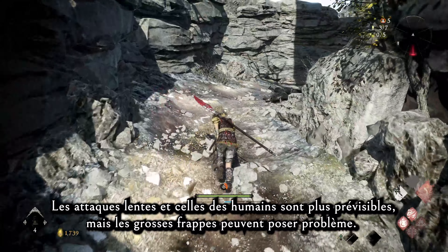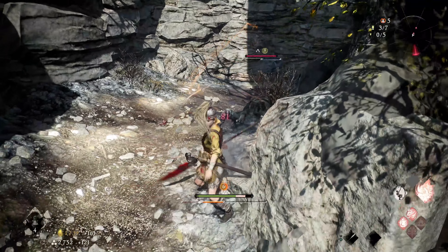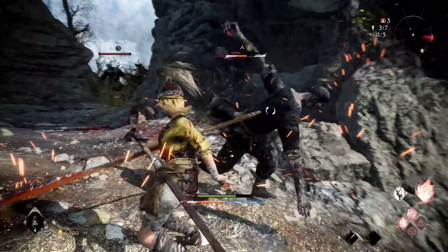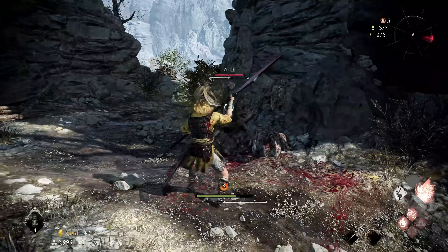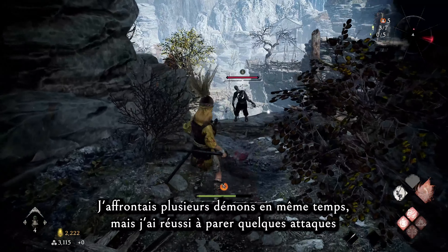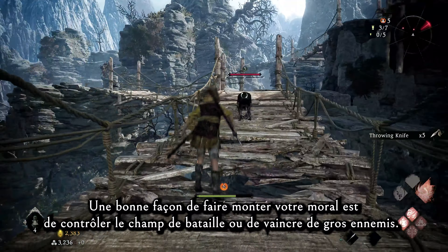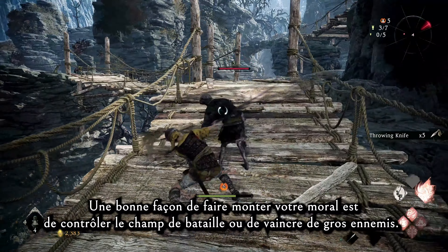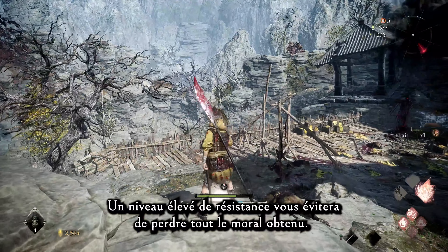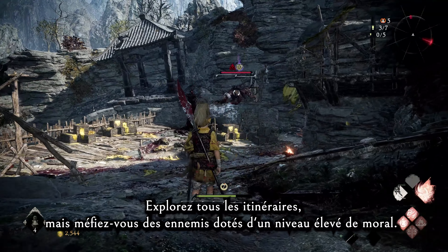Human and slower enemy strikes are easier to predict, but bigger ones can be a little tricky. Even when fighting multiple demons, I was able to deflect a few strikes and take everyone down while also raising my morale. Controlling the battlefield or defeating strong enemies will greatly help raise your morale. Having a high morale will make you stronger and also unlock wizardry spells. It's also important to raise your fortitude level by locating marking flags and battle flags. Keeping a high fortitude level in the game will prevent you from losing all the morale you've gained, so make sure to explore all possible routes, but also be cautious of enemies with a high morale rank.